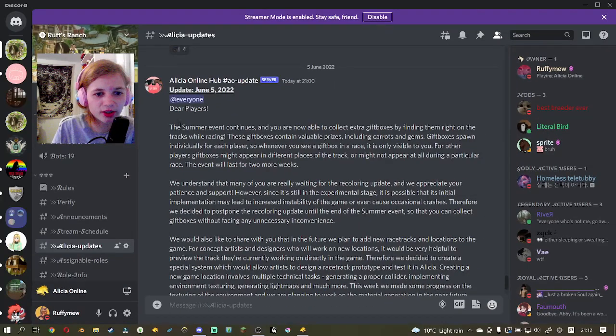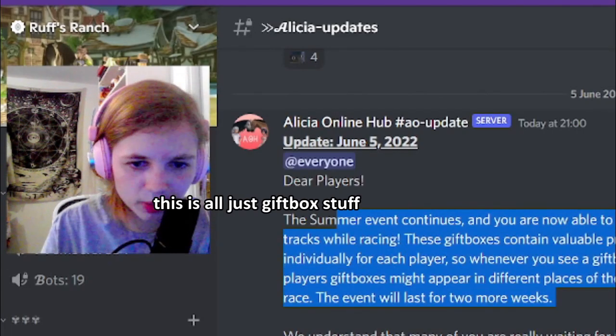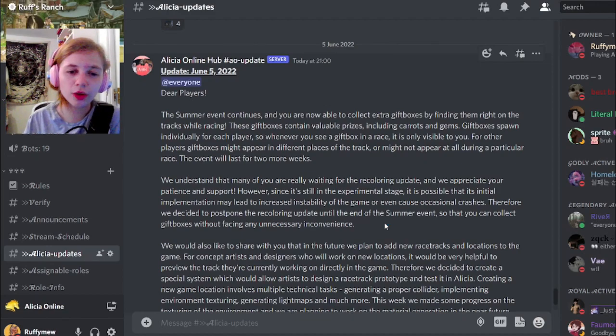It says 'Dear players' - this is all just gift box stuff. Then there is a paragraph about the recoloring update. In case you guys have not been keeping up with the Alicia Online updates, they've been trying to implement a recolor function for a good long while now, where basically we'll be able to recolor items, which would be amazing.